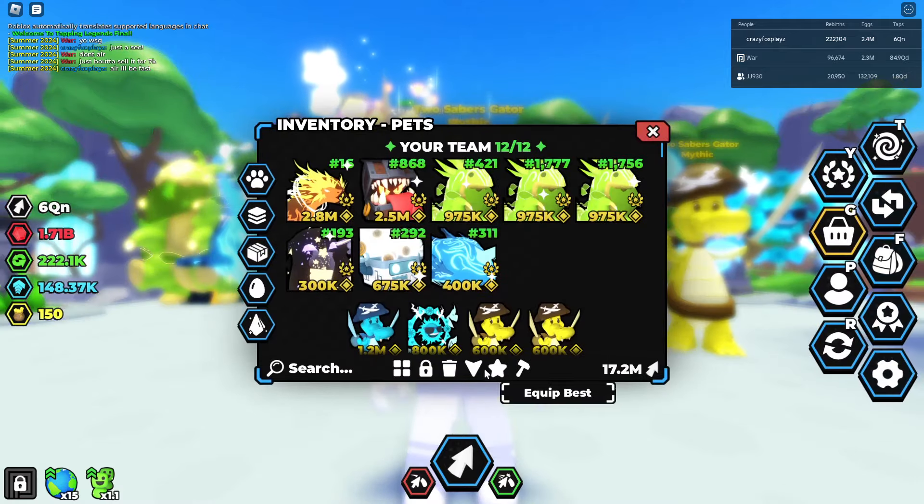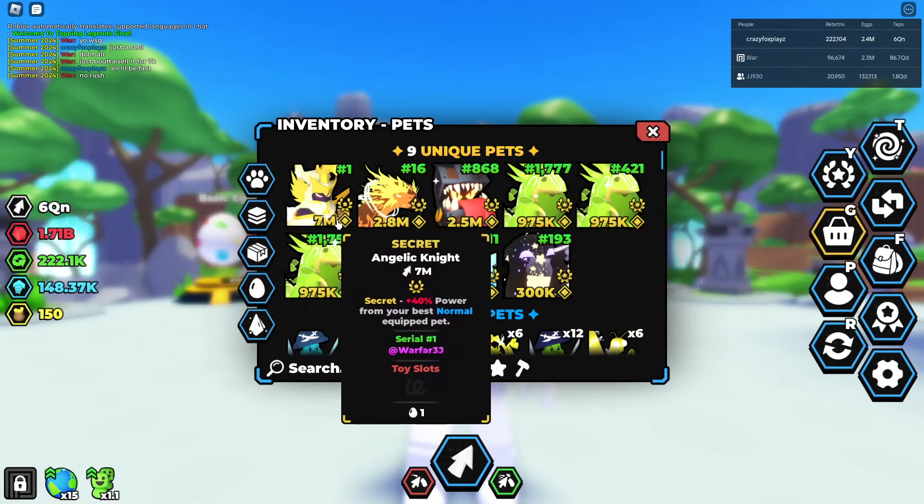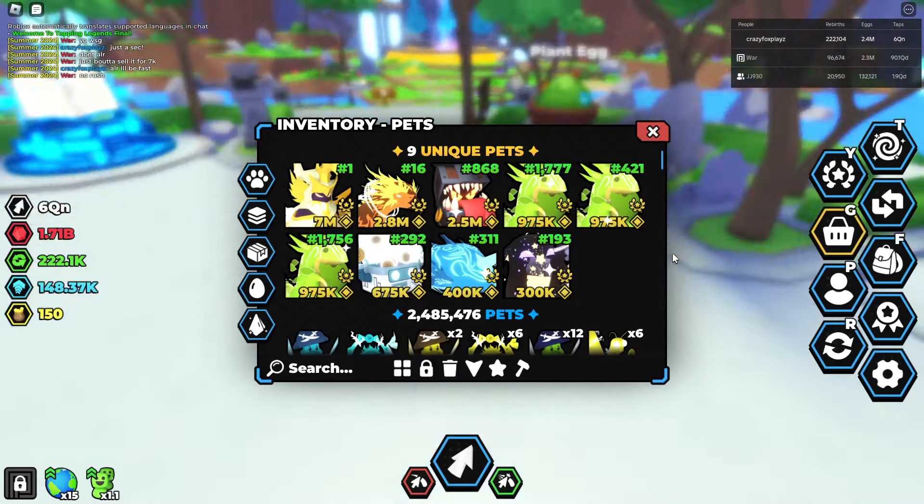Let's check this pet out. Let's unequip all here. There it is — number 1, 7 million stats. This pet is absolutely insane stats. As you can see, this guy hatched it. Well done to this guy. And as you can see, it's plus 40% pet's power from your normal best pet.